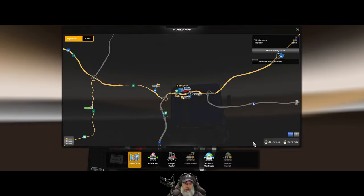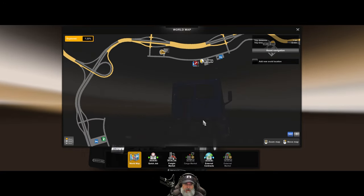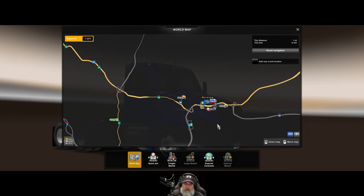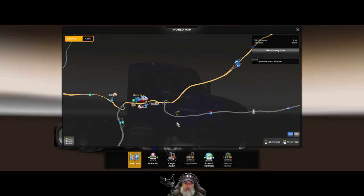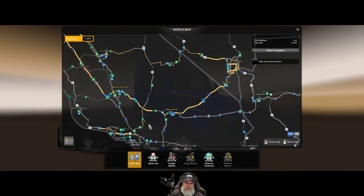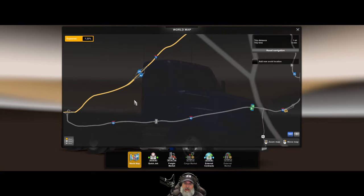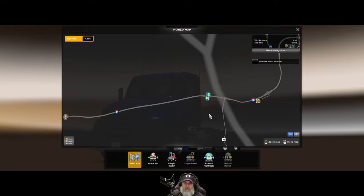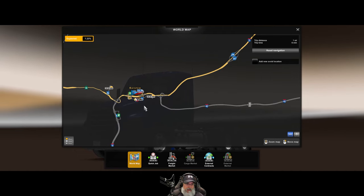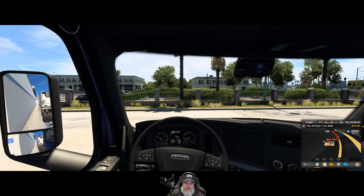Let's look at the map. Is there anything in Barstow we need to discover? I don't think so. How are we doing on fuel and sleep? There's a place to sleep and fuel up over by the rail yard. Actually let's go get our cargo first and then worry about that. We're going to turn right and then left to get to the rail place. All right, here we go.